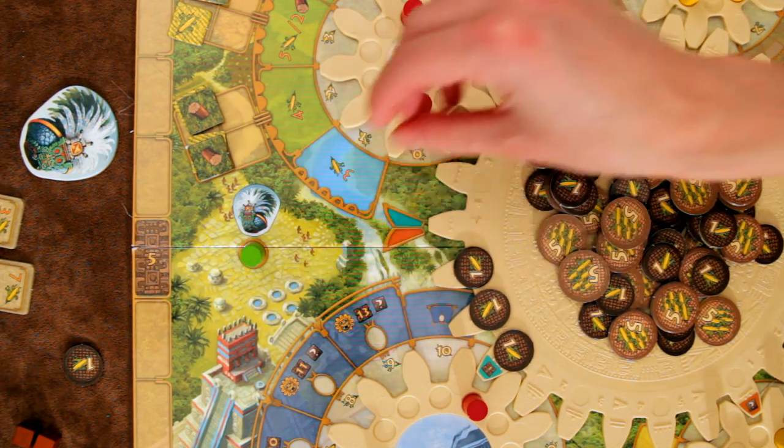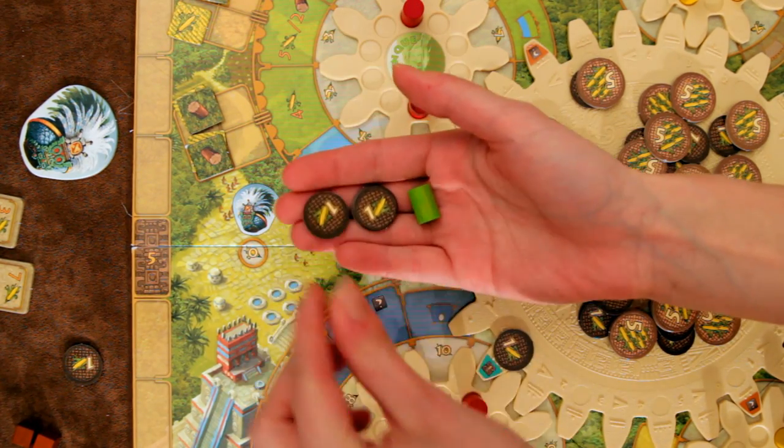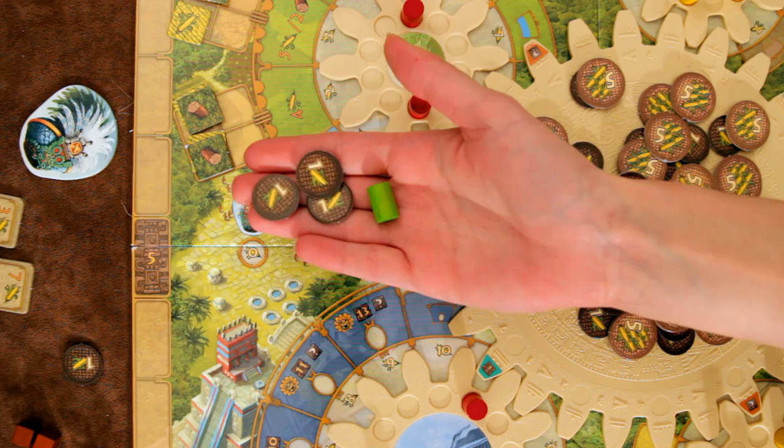The starting player space is special. Whoever chooses it immediately collects all of the corn that's accumulated on the central gear, and they get their worker back at the end of the round. They may also be able to advance the calendar gear two teeth at the end of the round, rather than one, but this is subject to certain restrictions.